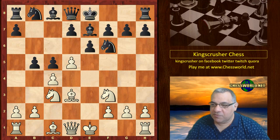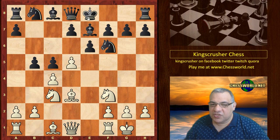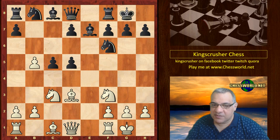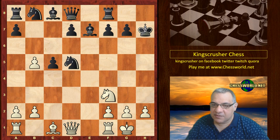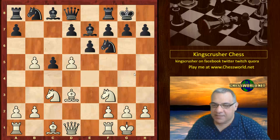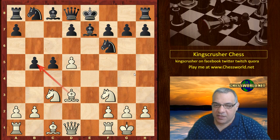Black played Bishop e7 here, white castled, and then we have exd5. If black just castles here, I think white's okay — for example with Knight xd5. Yeah, where this rook is also kind of a problem. So it's pretty tactical already. We have exd5, cxd5, and now b4.